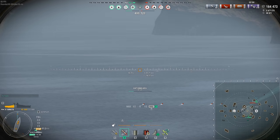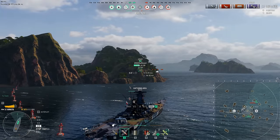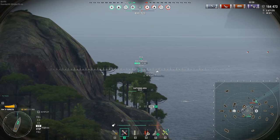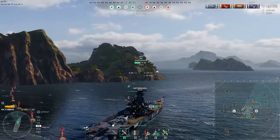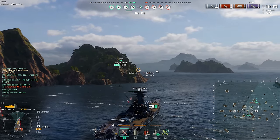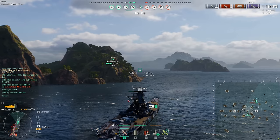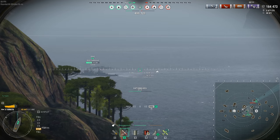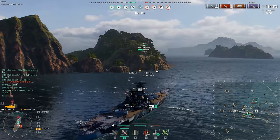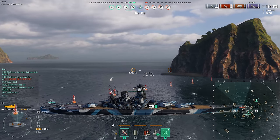One bright shiny star is that ranked battles this go-round will not have CVs in them. It's a 6v6 format with tier 8 ships in silver and gold league, and tier 10 ships in bronze league. However, there are submarines, so you can't fully escape them this patch. Even brawls this go-round has subs and CVs in them, so there's no way to run away from submarines in this update with the exception of clan battles.